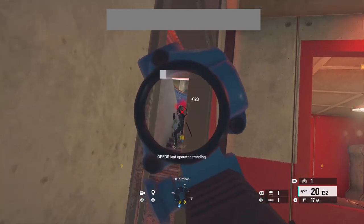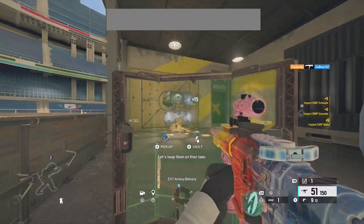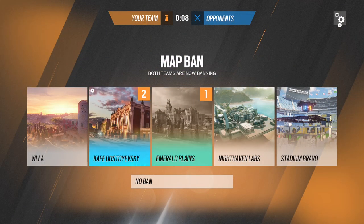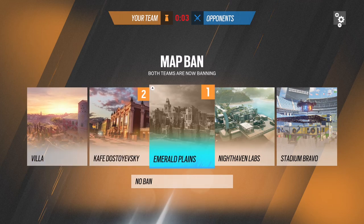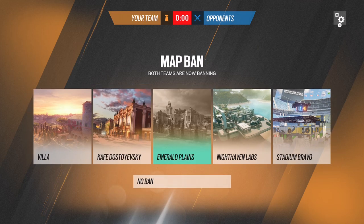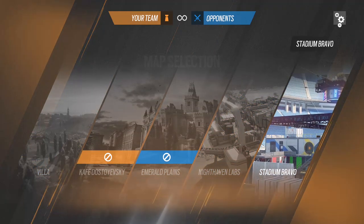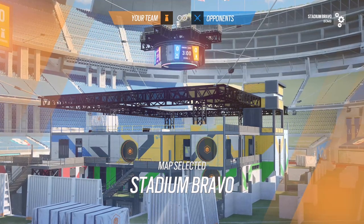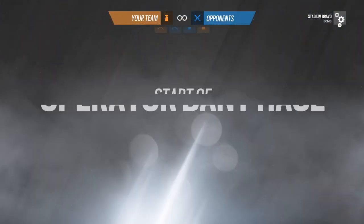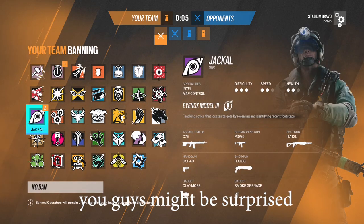There he is. I'm going to vote Emerald Plains. This map pool isn't the best. Our team's voting Café — interesting choice. I think Emerald Plains and Skyscraper are some of the worst solo queue maps, and Outback too. The other team banned it at least. Stadium Bravo — I've never played this map one time in ranked, so I don't know how this is going to go, especially since I'm in a champ lobby.